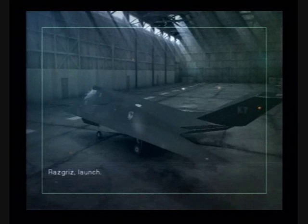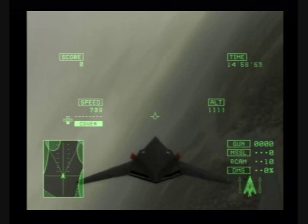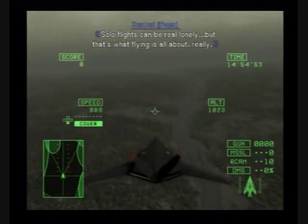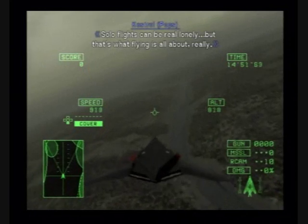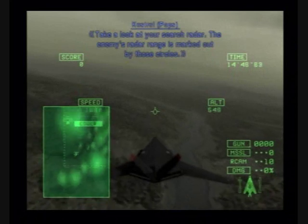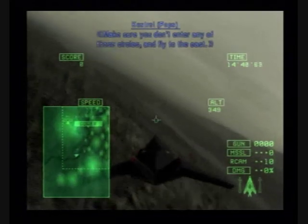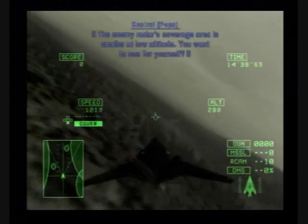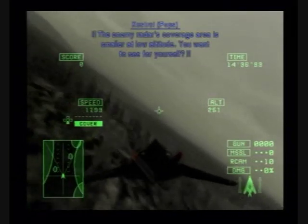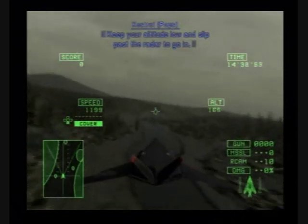The CIC says please launch! This coverage area is smaller at low altitude. Keep your altitude low and slip past the radar to go in.